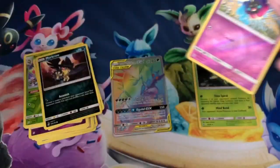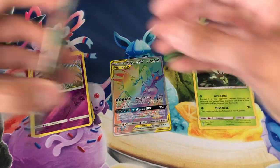And a Dragonite non-holo rare — look at that, just drifting in the sea. Dragonite! Okay, four packs left.